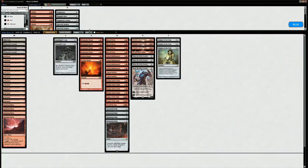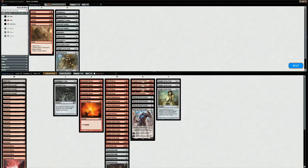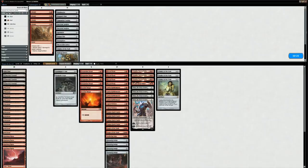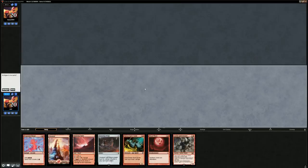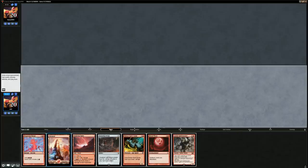I think we're still okay with our sideboard plan — could maybe keep one Ensnaring Bridge in the sideboard. In game three we've got a turn one Blood Moon followed by an Ensnaring Bridge. Blood Moon isn't amazing against their deck since they can still cast Faithless Looting, Cathartic Reunion, Shriekhorn, and Conflagrate through it. Maybe going for a turn one Rabble Master is the way to go to keep up the pressure. We'll keep and go with turn one Rabble Master.